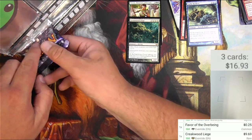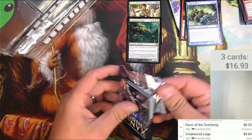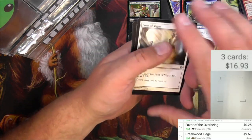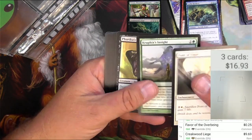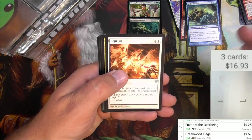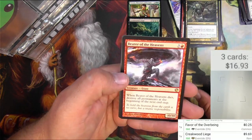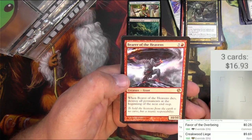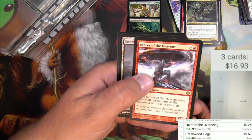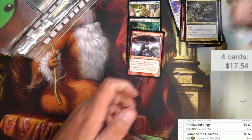Moving on to the next pack — Journey into Nyx. Sometimes the packs just don't open the way you want them to. Fanta Vigor, The Chosen, Lampads, Shore Stalker, The Reprisal, Fleet Feather Cockatrice, Nyx Weaver. Bearer of the Heavens — 10/10 for seven and a red. When it dies, destroy all permanents at the beginning of the next end step. That's interesting — would be a bit of a game changer. So we got a Spider Token.